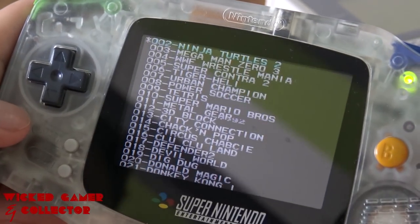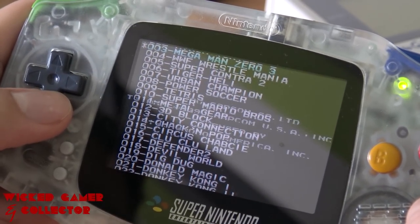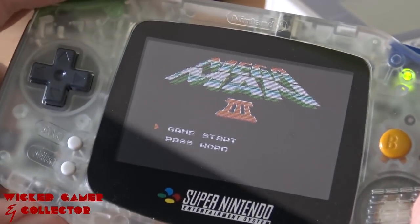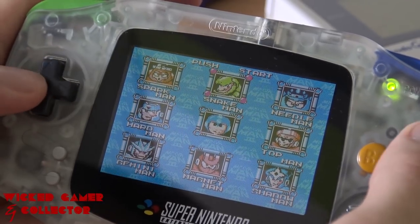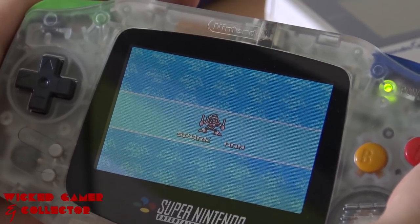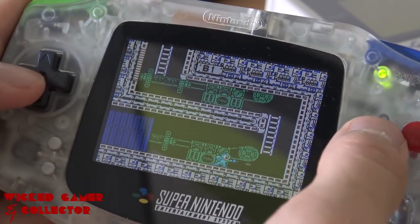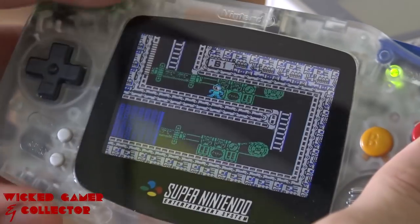Now we're going to choose the one of 13, and it's starting with 002. Mega Man 03 — isn't this just Mega Man 3? Isn't that a game from the Super Nintendo? They're selling it as a collection of Game Boy Advance games, but it's actually just one Game Boy Advance game in this case. The animation looks great. Let's boot it — let's wait a few seconds.